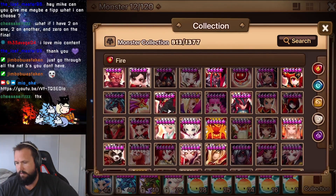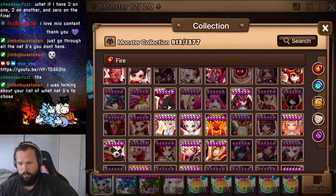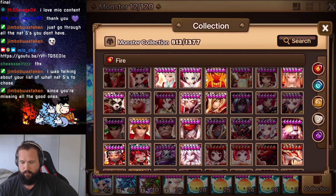We'll start with the fire ones. Top tier, we're looking for Juno, Karnal, and Jogun. I think those would be the top three for the fire units.